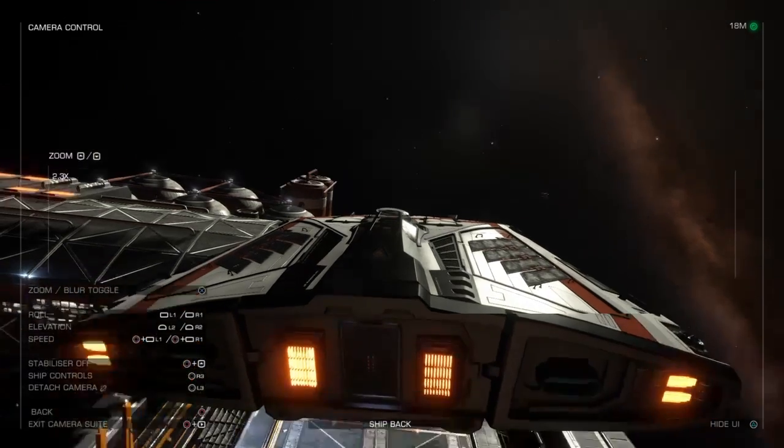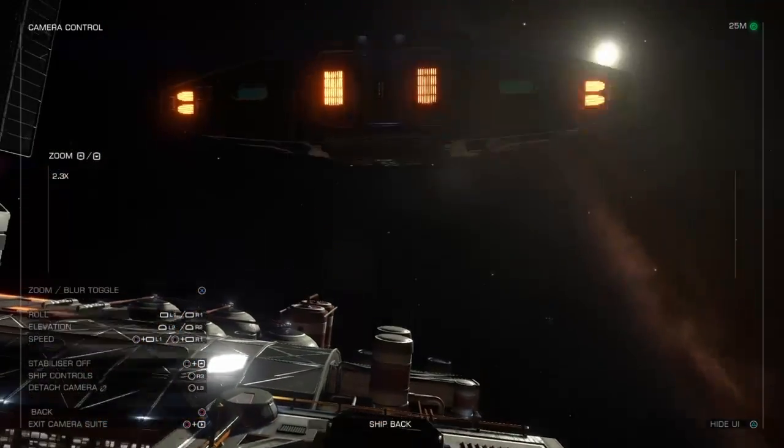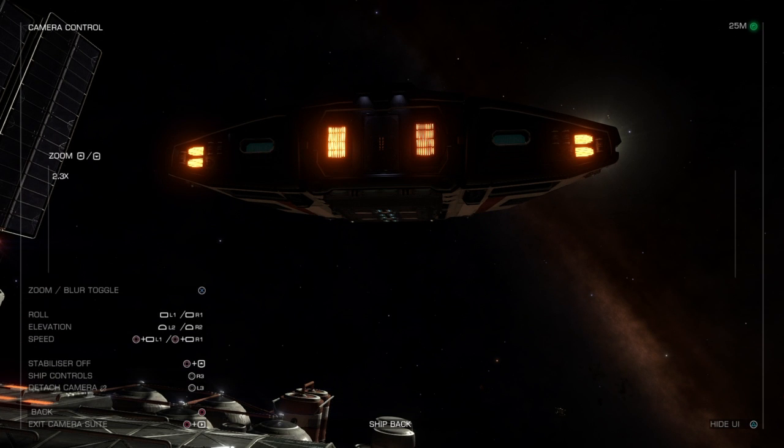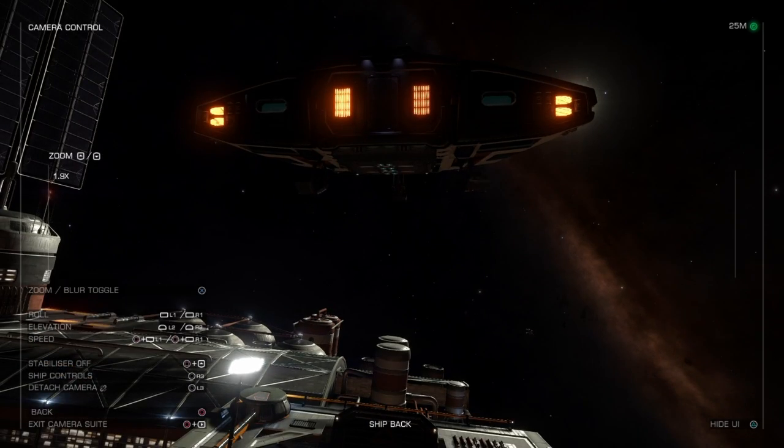I can see the pad. I release the camera there — detach camera, as they say. Landing gear — that's important. Lowering my landing gear by pressing the circle button and the down D-pad button.